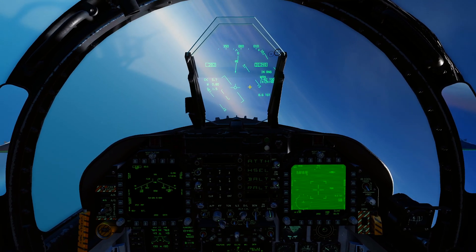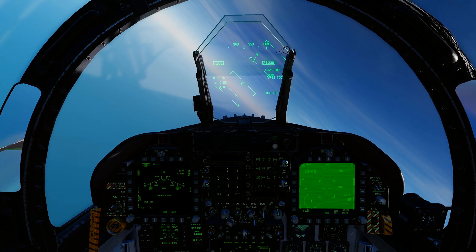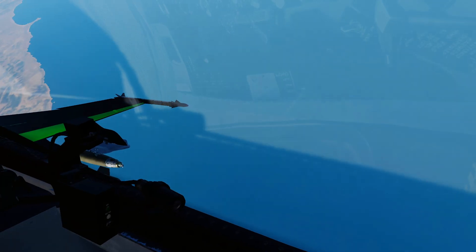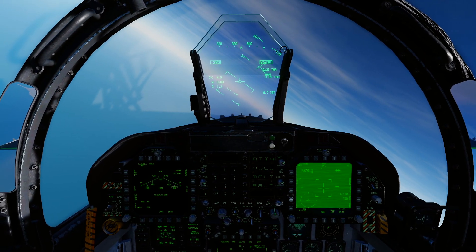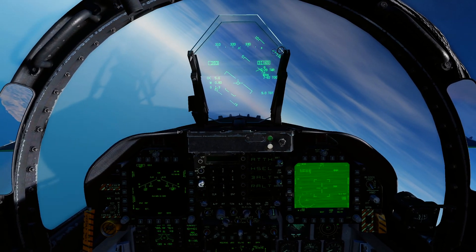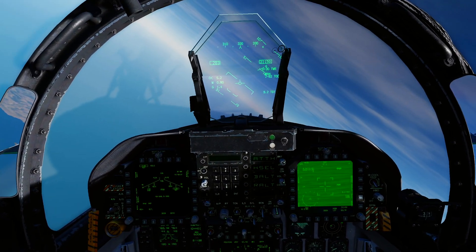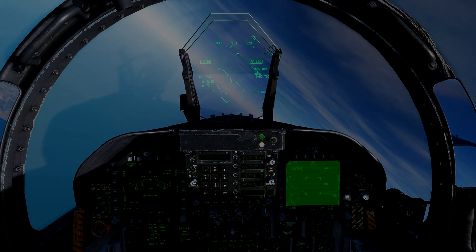That's pretty much how you do a JDAM target-of-opportunity mode release — nothing too crazy. Find a spot on the ground you want to designate, drop the bomb on it, press TDC depressed to designate and get the diamond on the targeting pod, then press pickle when it says in range. Turn cold, go back, drink beers, good times. Hope that helped — catch you on the next one.